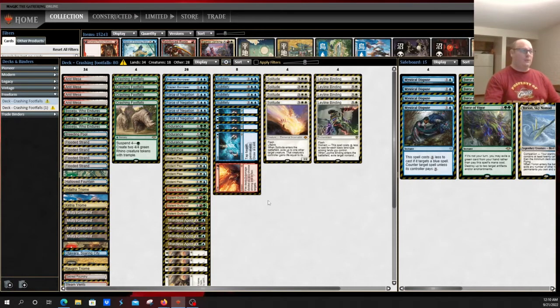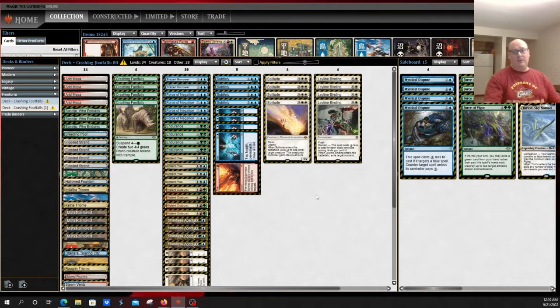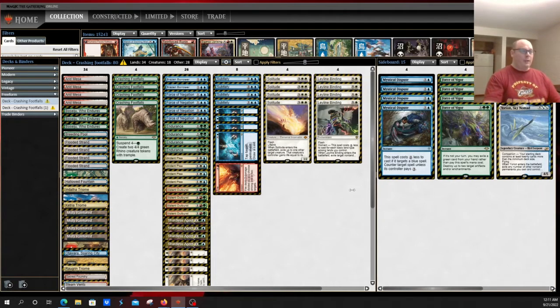You get to play copies of Boseiju and Otawara, and you can fill in the blanks with different flex spots. The main additions are Ardent Plea, some copies of Endurance, and some copies of Solitude. Some lists are also running Omnath — much like Amulet Combo, when you want to improve the deck just add elementals. Leyline of Binding is the main draw, giving you a removal spell that deals with anything, even getting around Eidolon of the Great Revel and burn without dealing damage, often costing just one or two mana.